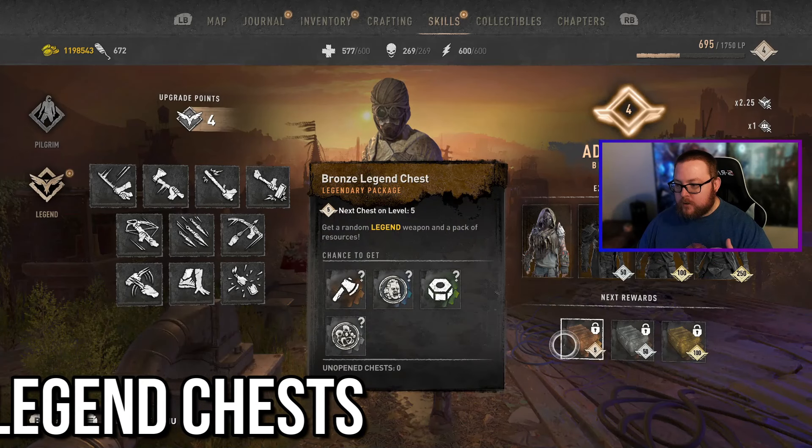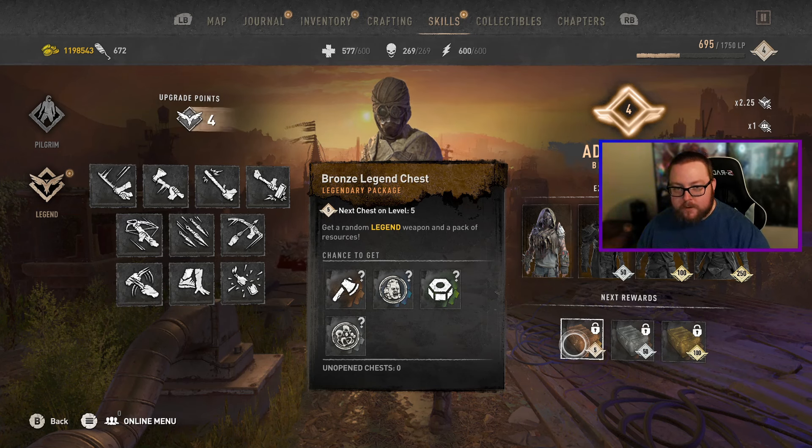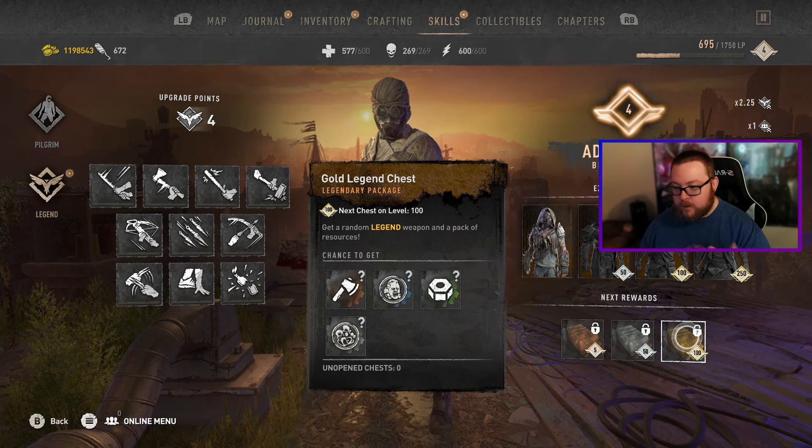Moving on to the chests — there are three different chests. For the Bronze chests you'll get these anywhere from level 2 all the way to level 49. All of these give you a random legendary weapon and a pack of resources, whether it's materials, trophies, or mutation samples. Then from level 50 all the way to level 99 you'll be getting the Silver Legend chests, and from level 100 all the way to 250 you'll be getting the Gold Legend chests — both giving a legendary weapon and a pack of resources.